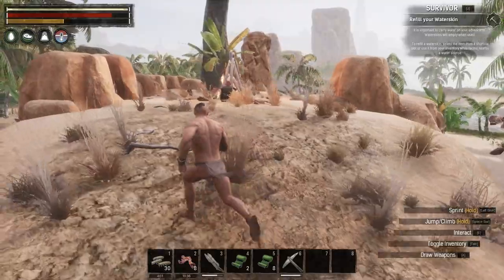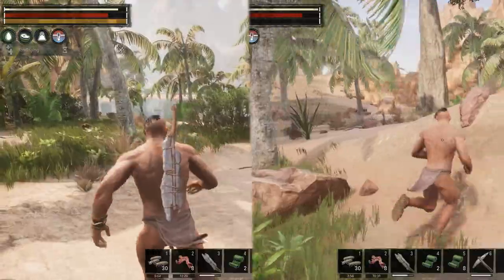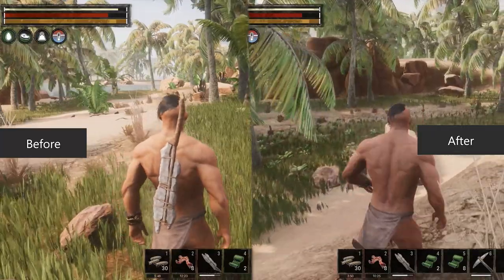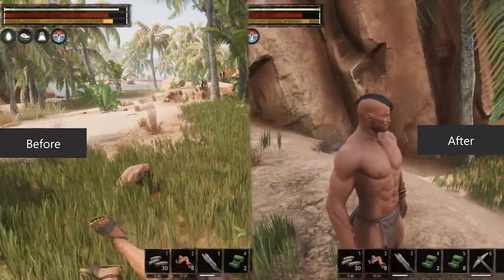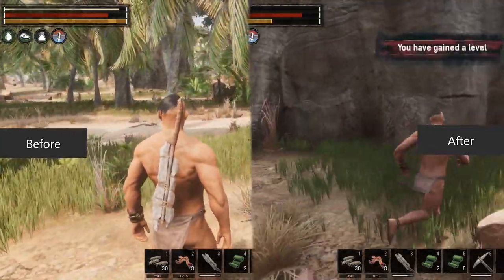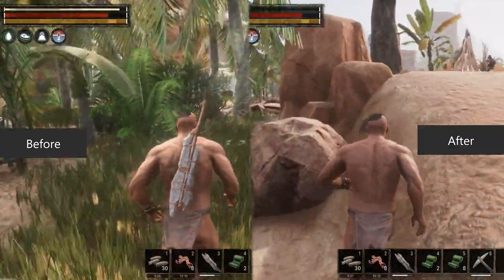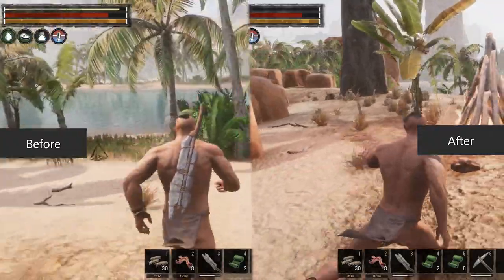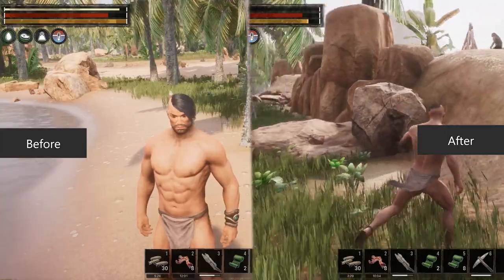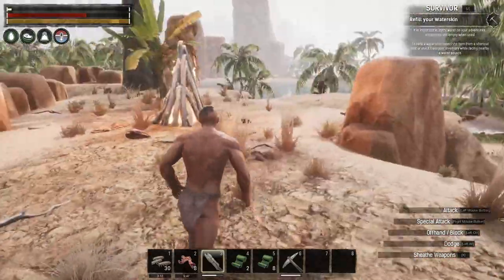Basically, if you don't know about NVIDIA Image Scaling, it improves your FPS while keeping the quality the same. I think the problem was the game was using too much CPU, capped at 99–100 percent most of the time. By adjusting the graphics settings and enabling this feature, the stuttering is completely gone.